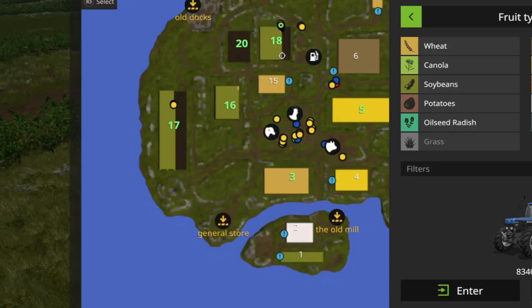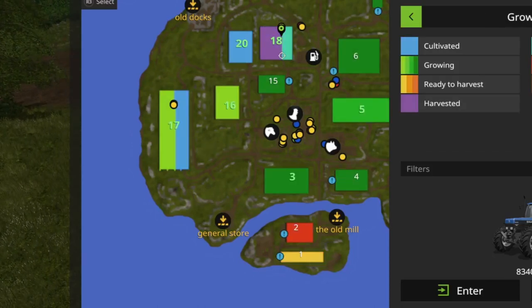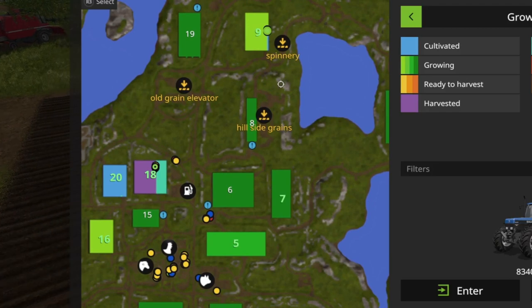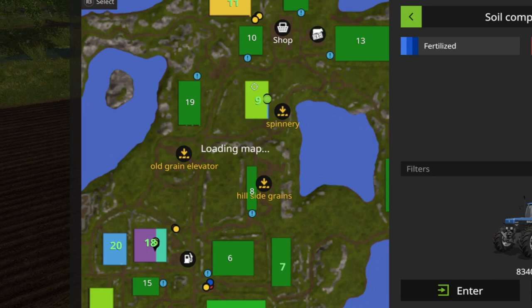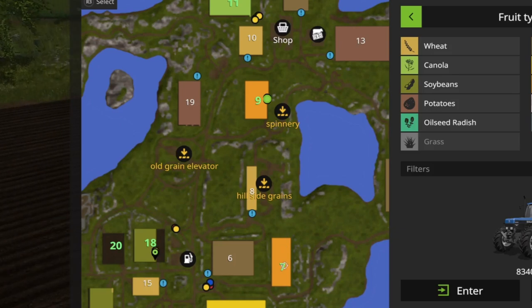Field 18 is in the process of being ploughed. Field 20 has been ploughed and cultivated. Field 9 is being seeded with corn, because I need plenty of corn. Field 17 down there has got corn in it as well.